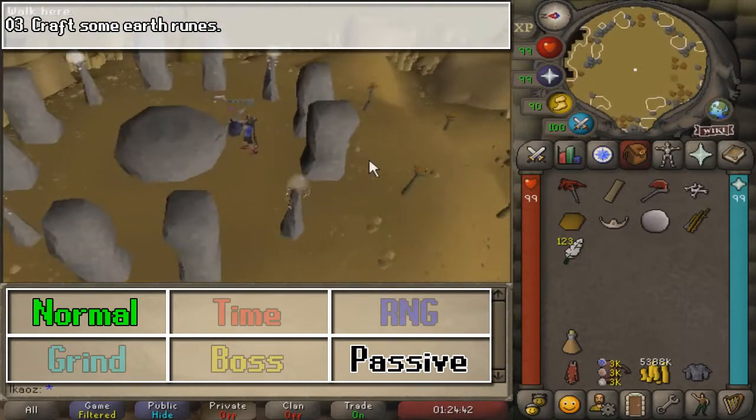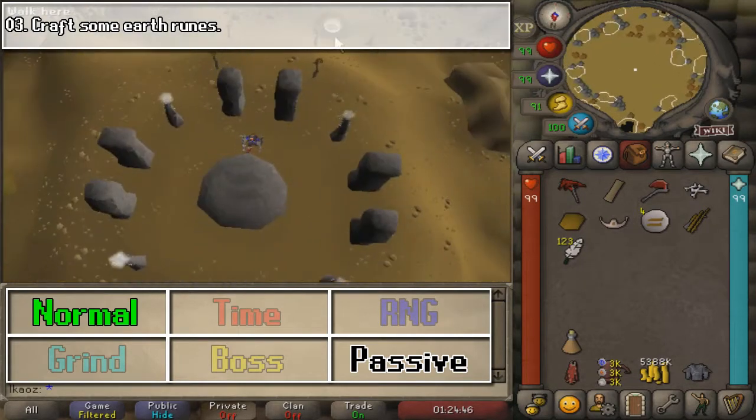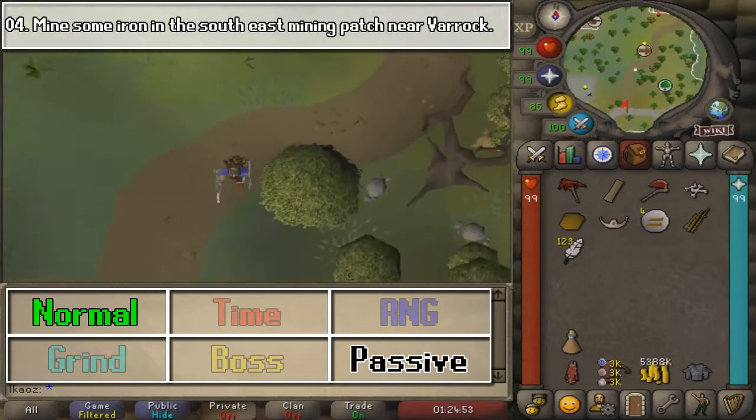Next, we are going to head into the Earth Ruins, or Earth Temple, with your Earth Tiara or Talisman. Craft one Earth Rune, and that is going to be it.